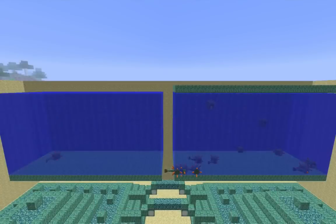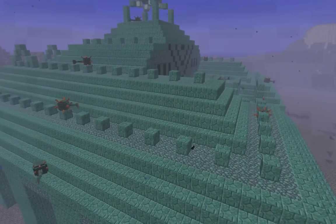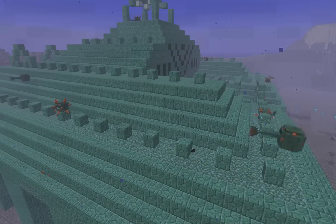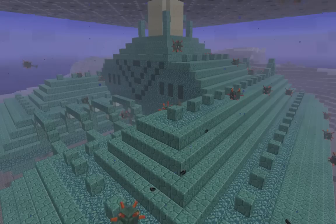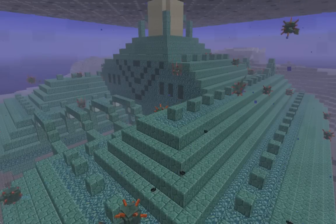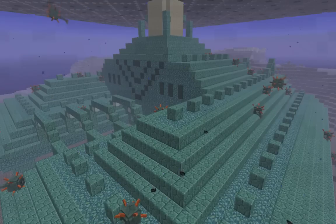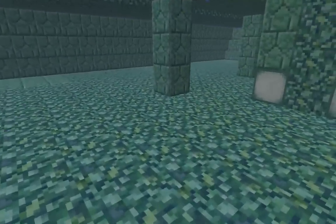That ordering matters because guardians are less likely to spawn in a column of water that has a view of the sky. Before the cover is in place, most of the columns above the monument have a sky view, so disproportionately fewer guardians spawn outside, which makes it safer to kill the elder guardians by punching holes in the exterior. After the cover is in place, most guardians spawn above the monument, significantly reducing spawns inside and making it much safer to drain the interior.